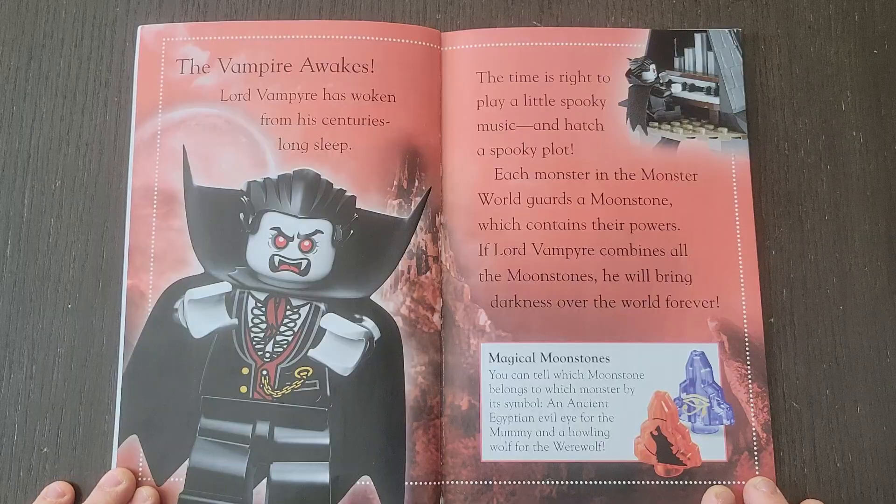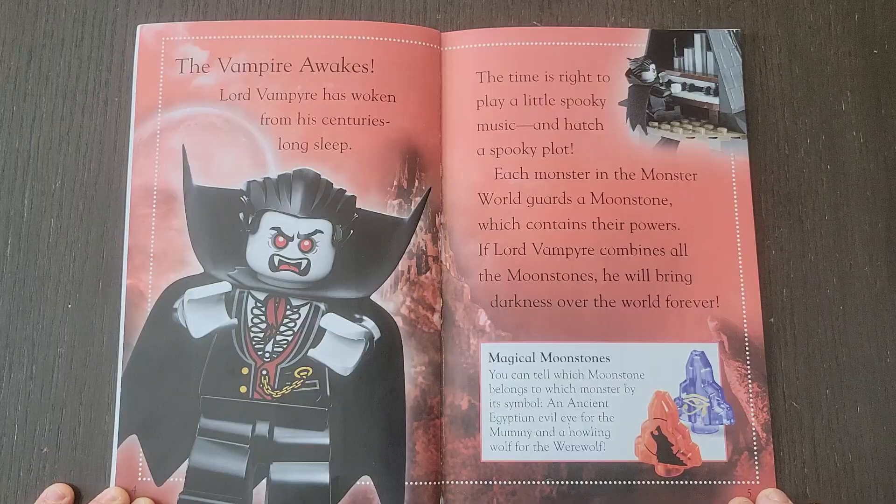The Vampire Awakes. Lord Vampire has woken from his centuries-long sleep. The time is right to play a little spooky music and hatch a spooky plot. Each monster in the monster world guards a moonstone which contains their powers. If Lord Vampire combines all the moonstones, he will bring darkness over the world forever.